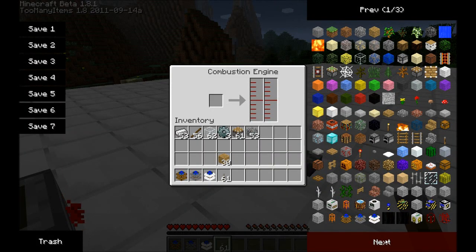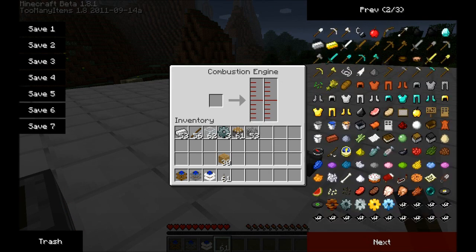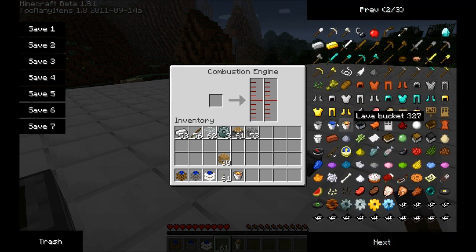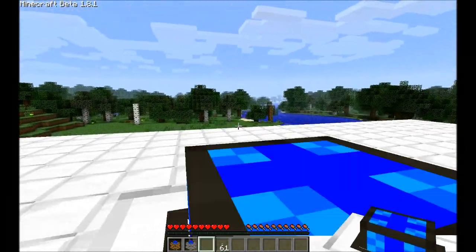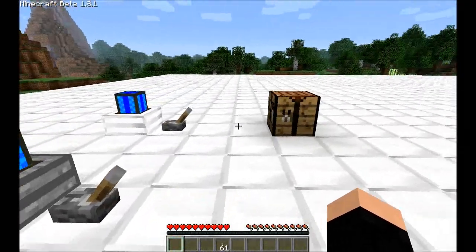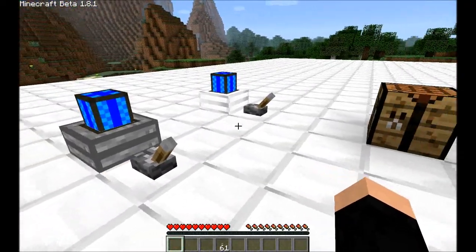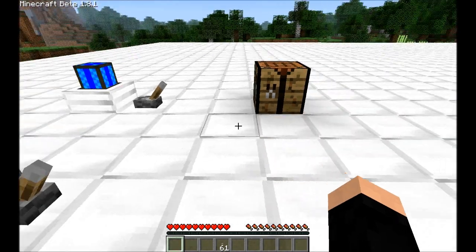Let's turn them off. For the combustion engine you can use fuel or oil — I prefer to use lava and water. This is where most people get stuck, because the engines won't work if there is nothing to do. In order to get them to work, we need pipes.